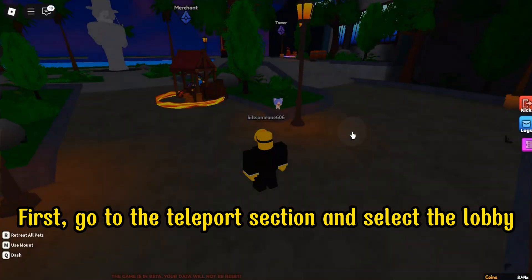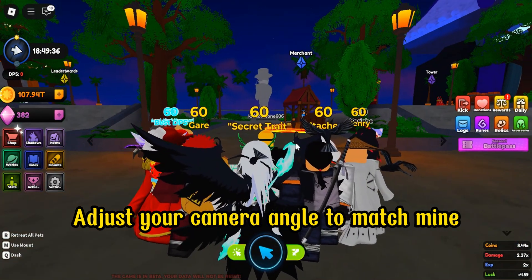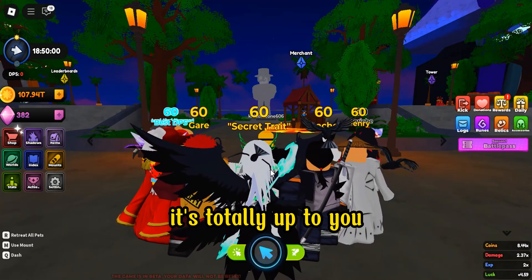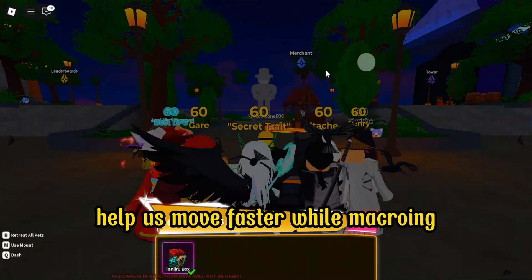First, go to the teleport section and select the lobby. Adjust your camera angle to match mine. You can use a mount or not — it's totally up to you, but I think using a mount will help us move faster while macroing.